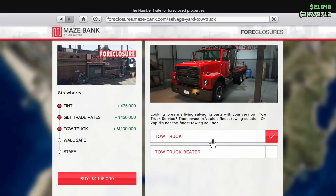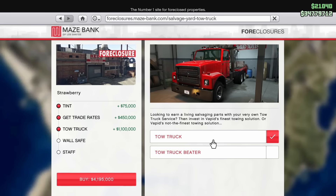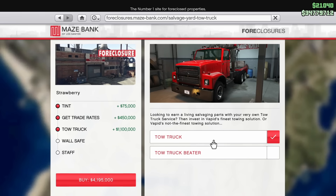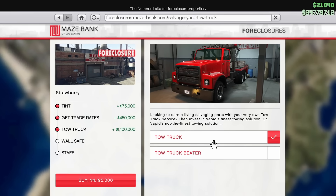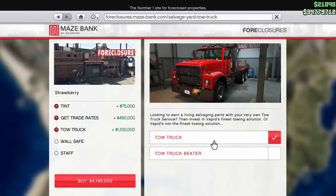Next up there is the tow truck, which you have to purchase for the business if you want what is probably the best way of earning money. There are two different tow trucks you can get: the Beater or the brand new one. The brand new one costs 1.1 million dollars and the other costs 650k. This is not just cosmetic - the Beater runs slightly slower than the brand new one. If you plan to use this business a lot it may be worth spending the extra money, but if not the 650k option will probably be just fine for the vast majority of people.